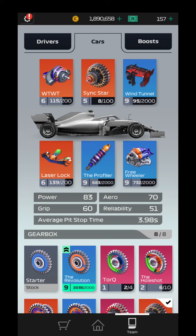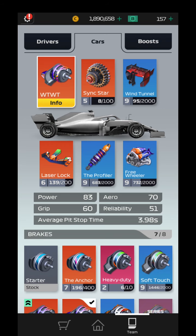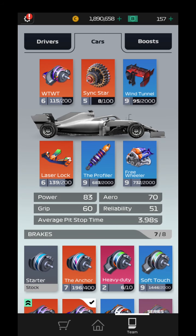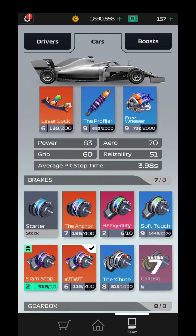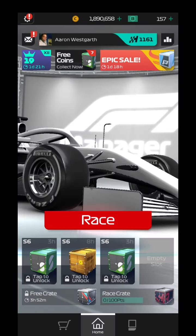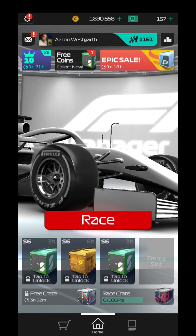This is actually quite nice. I could change the WTWT out, but I was racing in Series 6, so I do prefer to have that little bit more grip. I could go put this bad boy back in and get a bit more reliability and a little bit more power, but I will lose that four grip. Some might say power is better than grip, but in Series 6, grip is better. Trust me.